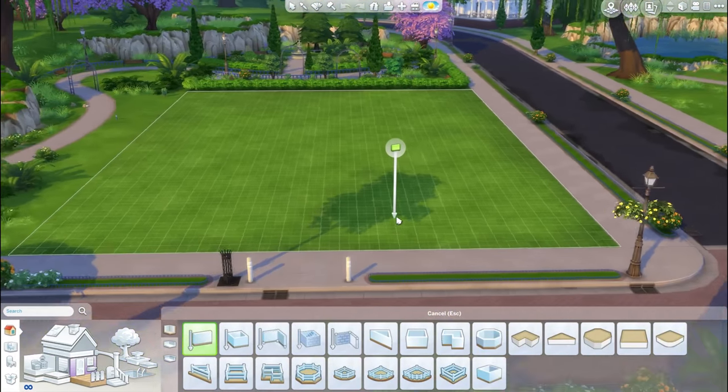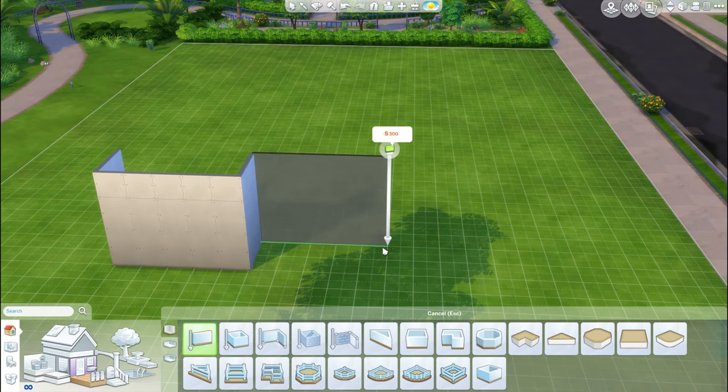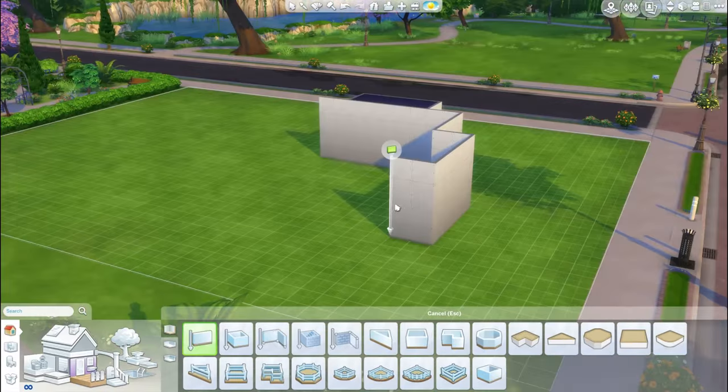Hey Swimilies, it's Dilly Grissy here and I have a speed build for you guys. We are creating a traditional family home and it's going to be a pretty big one.